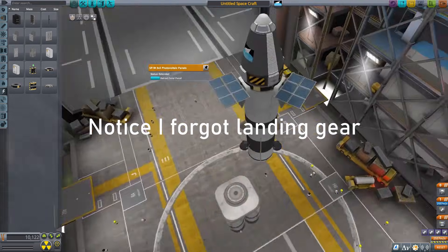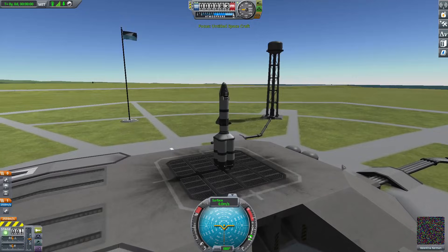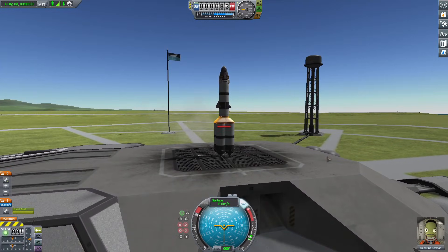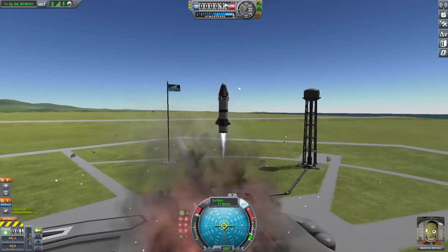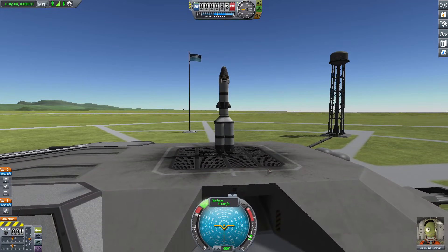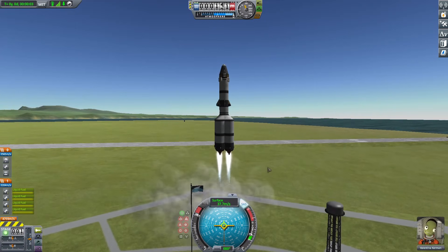I attached the booster to the bottom of the final stage just to give it a quick test to see if the boosters were powerful enough to lift anything. The first test wasn't that good, but I realized I accidentally set the dart engine on the final stage to fire instead of the boosters. Once I reversed those and gave it another test, the boosters were easily able to lift the rocket — not as fast as before, but still pretty good.